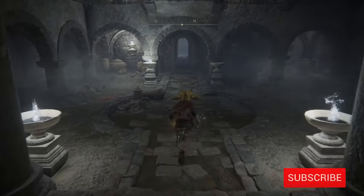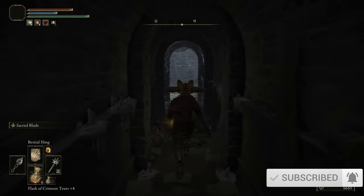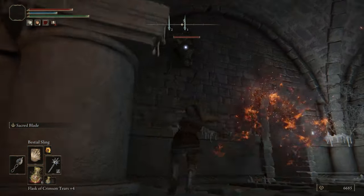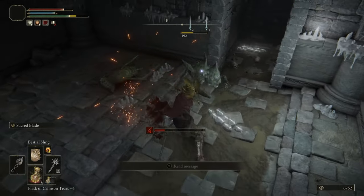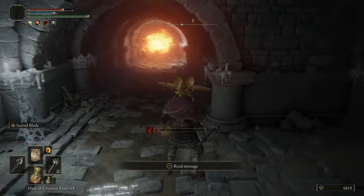I don't really see the need to fight everything in here — you can if you want. Run through the door. You've got to be careful of the guy up there. I have Faith spells so I can just do that, but if you don't, throw a dagger or even just get close enough to trigger him. You don't want him coming after you when the fire is coming after you — that's not going to end well.